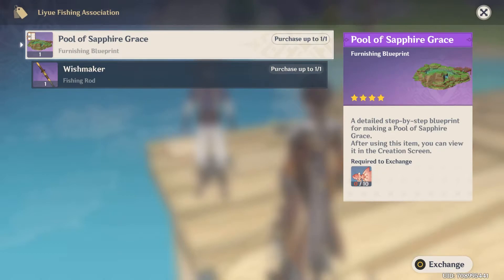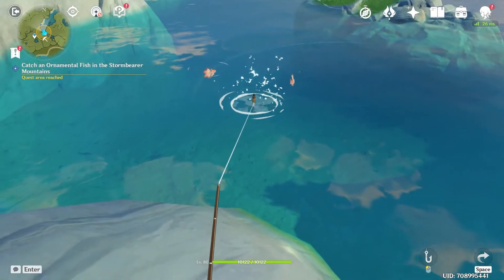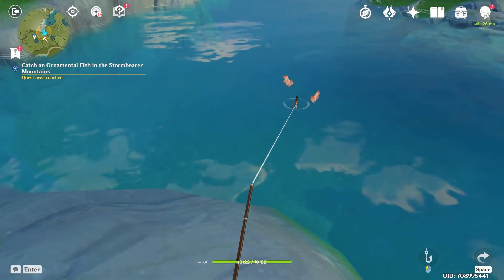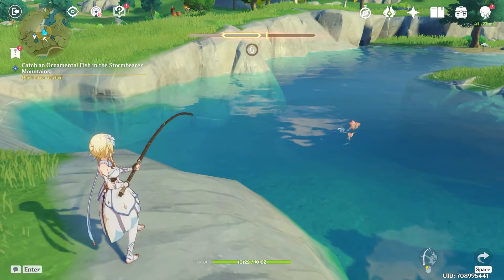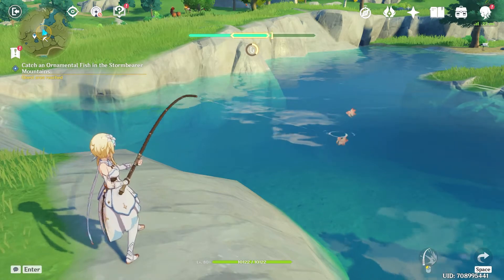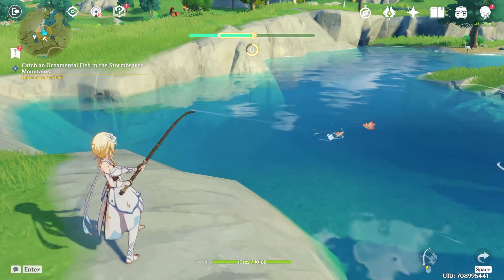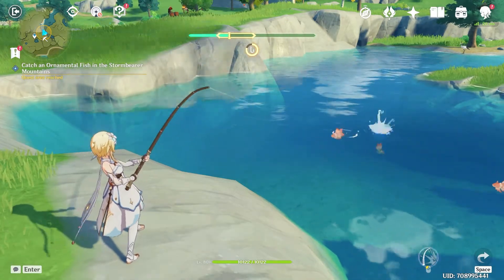You will have to choose what rewards you want first: you can go for the furniture, which is a cosmetic for the Serenitea Pot, or you can get The Catch, which is one of the best 4-star weapons for polearm characters. Let me explain how to use the Pool of Sapphire. Each time you fish in one of the pools, you can spawn an ornamental type of fish. These are pretty different compared with the rest and they have a jumping animation inside the pool, so you can easily spot them. The ones that you catch are then sent to the Serenitea Pot inventory, which you can place inside the Pool of Sapphire.